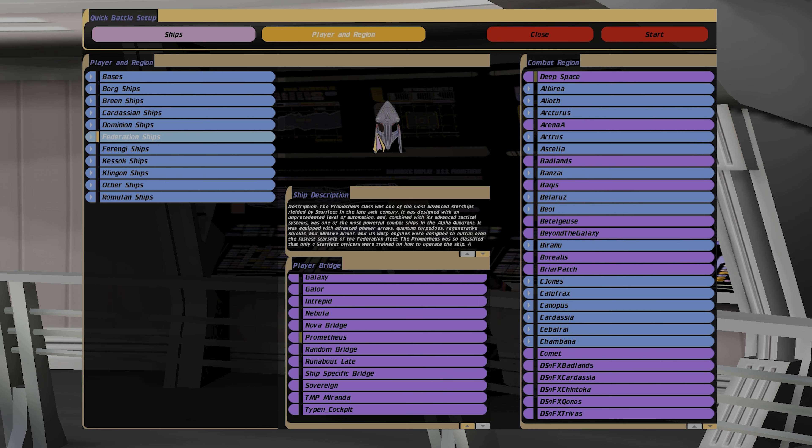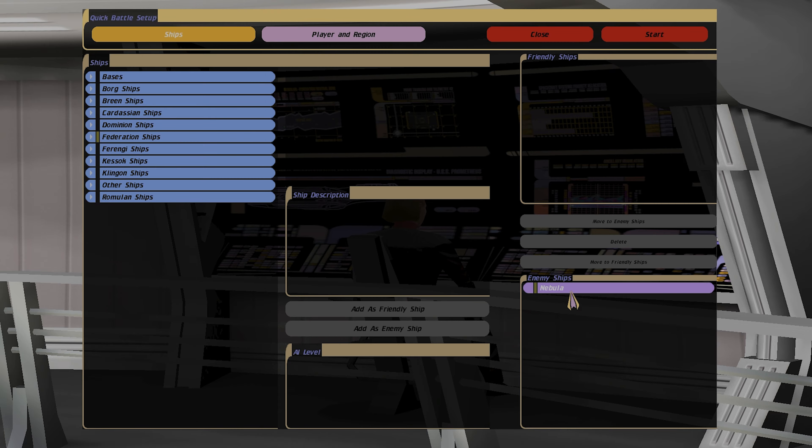Hello everyone, welcome back to Star Trek Bridge Commander. In today's video we're jumping into the Kobayashi Maru mod. I thought it'd be interesting to revisit a very interesting battle from Star Trek Voyager's 'Message in a Bottle.' We're going to be playing as the USS Prometheus and we're going up against the Nebula class. Let's see which one's going to win.